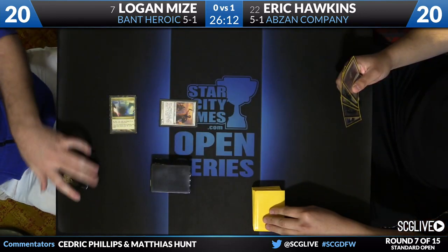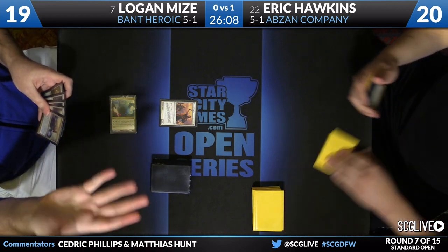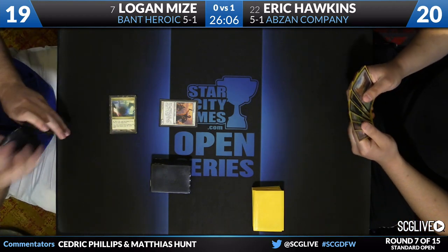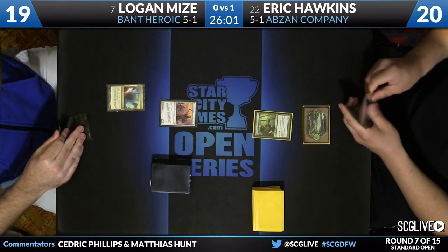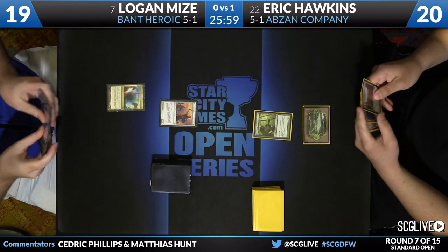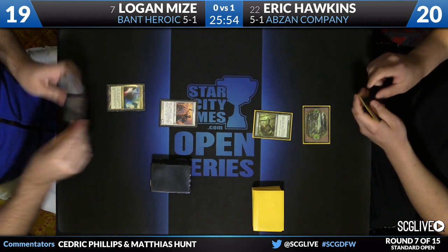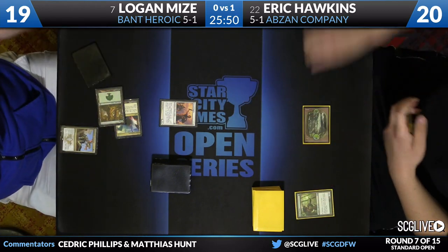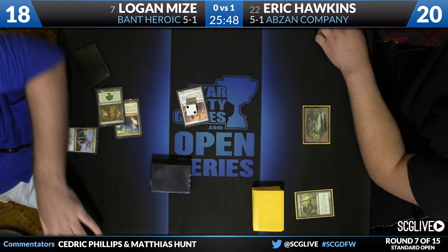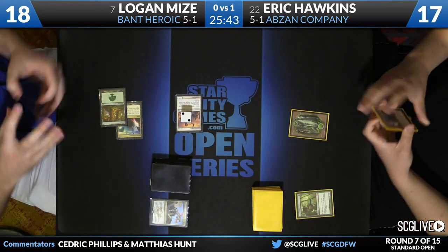Logan starts things off with a Favored Hoplite off a Manic Influence — a scary start. Favored Hoplite on the play is terrifying to face down; that guy wears ordeals like no one else. Hawkins plays an Elvish Mystic and passes. Hawkins may have kept the one-lander, but he does have a forest. Dromoka's Command — get that Elvish Mystic off the table, especially when you've mulliganed to five.